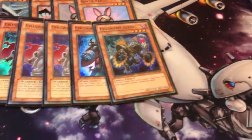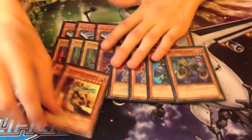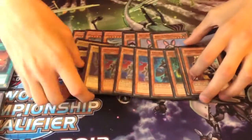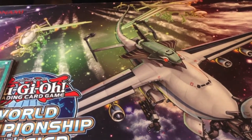So this one guy destroys Spells and Traps and the other guy destroys Monsters. And two Command Desert Monarch World. They work because they're Tribute, so they work under Skilled Reign. So it's updated to an evil form instead of a dinosaur.